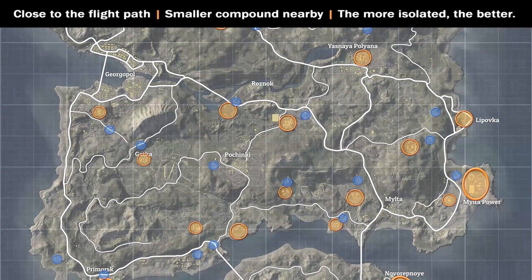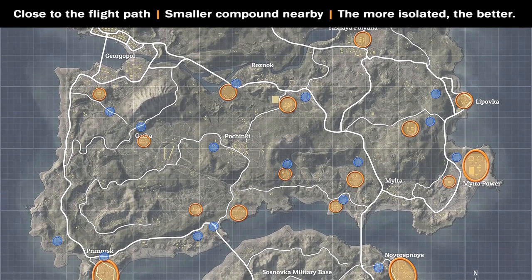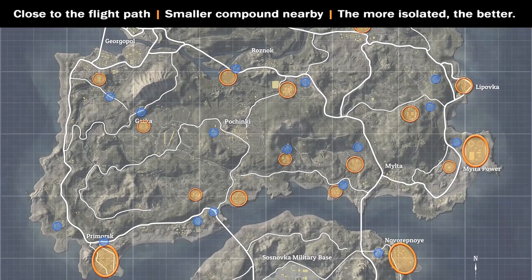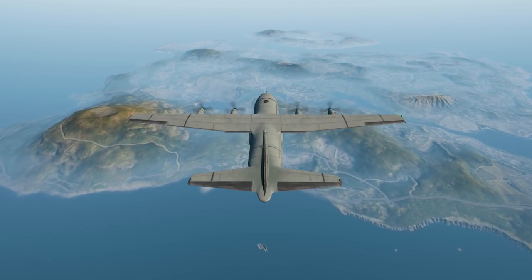The map on screen right now has some of my favorite spots to hunt, but you don't really need to follow it at all. Once you identify the qualities that make for a good spot, you'll be able to find your own on the go. So now that we know where to land, let's have a look at a textbook example.